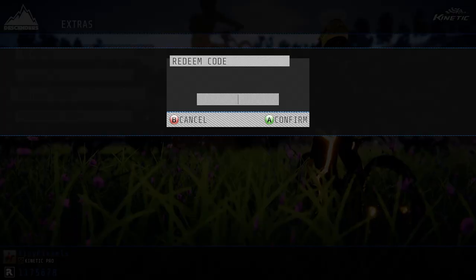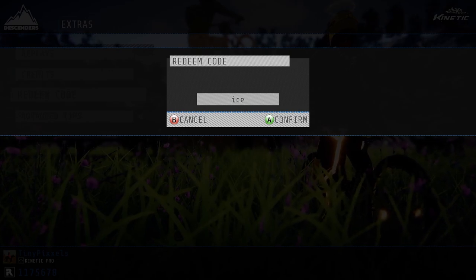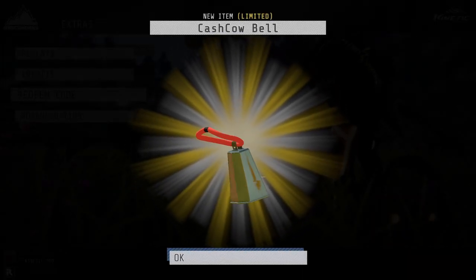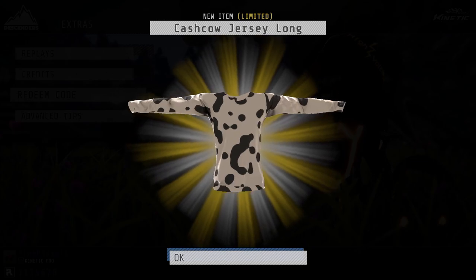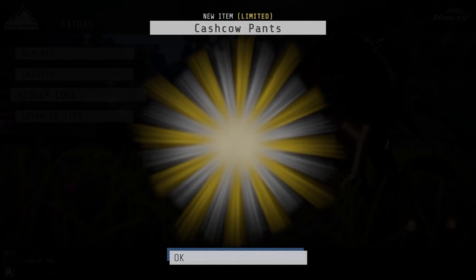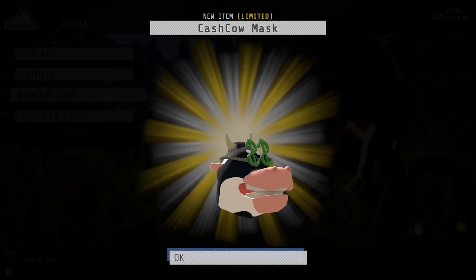There's actually a ton of stuff you can get for free in Descenders without hitting any trails at all. There's a redeem button under Extras in the main menu that lets you redeem codes for gear, and there are some real crackers in there — including some shirts showing our lovely folks who picked up Descenders early and really gave it some love. Here are some of my favourites, but I'll link the wiki down below so you can grab yourself some nifty stuff.